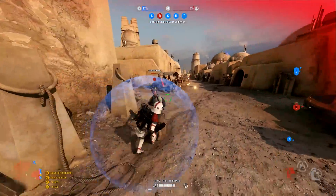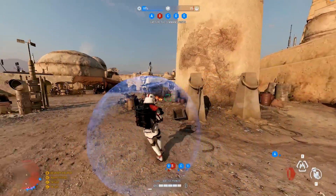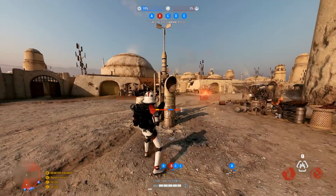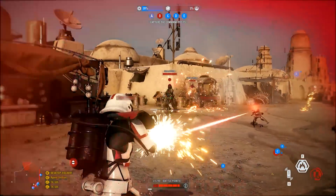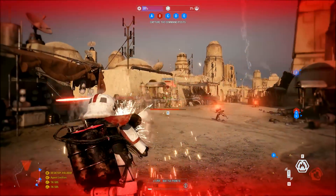The primary weapon is the flamethrower, which is more powerful than the First Order flamethrower but overheats faster. The first proper ability is the implosive charge, which is essentially a fire grenade that will also blind enemies within the blast radius. You press the button again and it will detonate it.